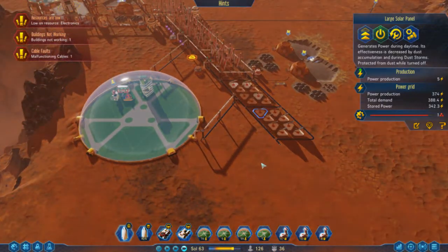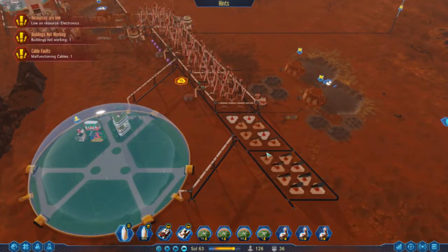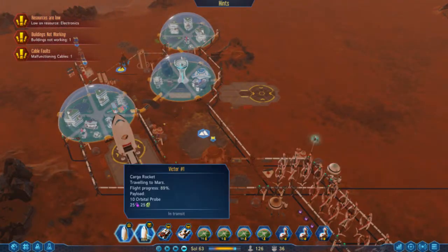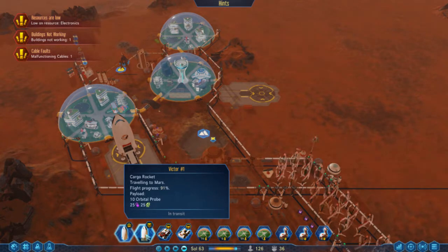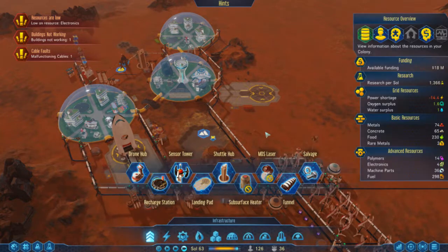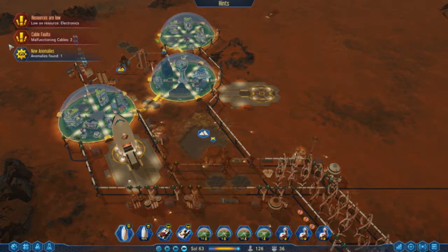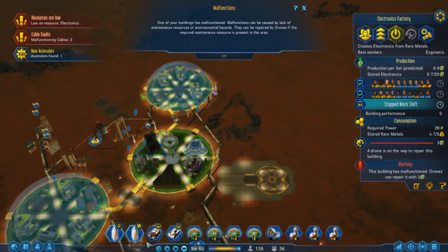We've built some solar panels. The reason you build solar panels at this point is because you consume way more electricity during the day than at nighttime, so it's a good idea to do that whenever you can. We're also bringing in way more polymers and electronic parts, which are going to help with building more things like sterling generators. We're trying to get our electronics built up faster, but it is an infrastructure that's kind of tricky.